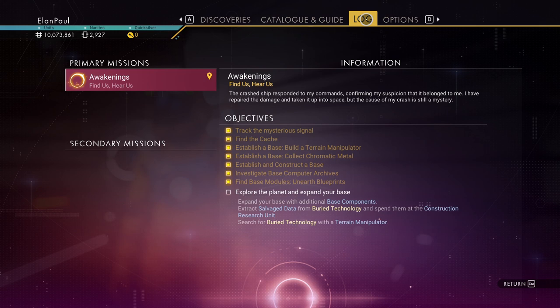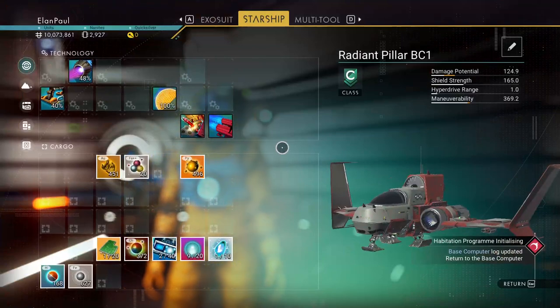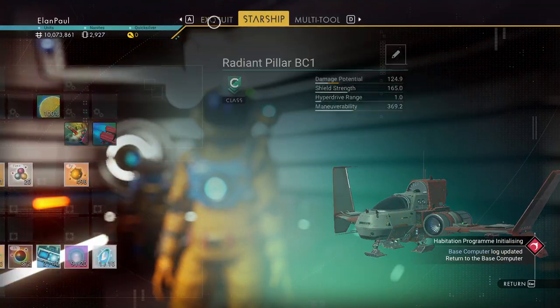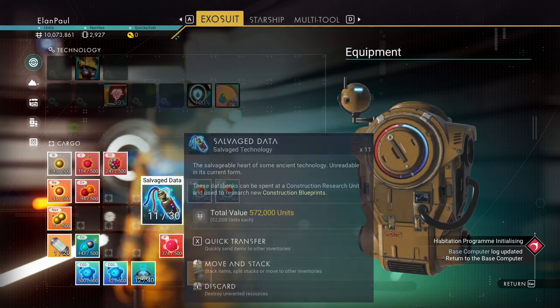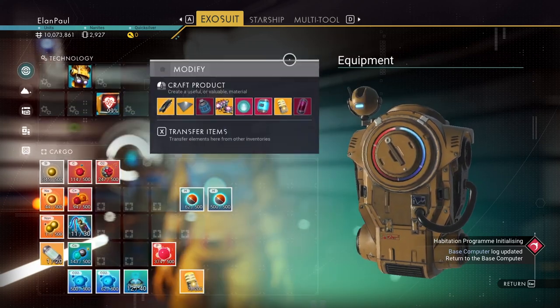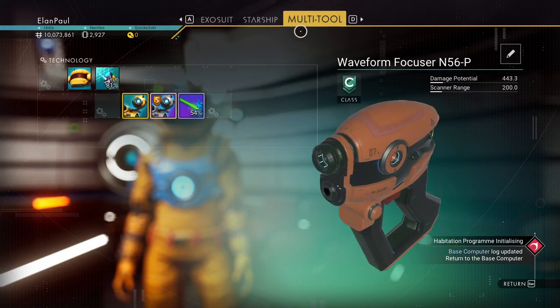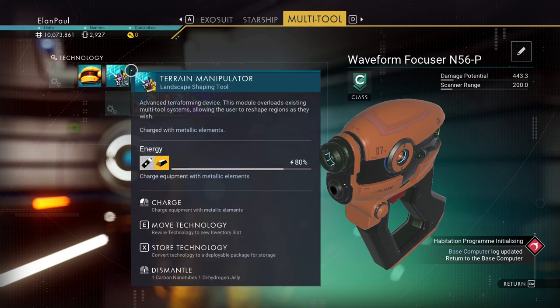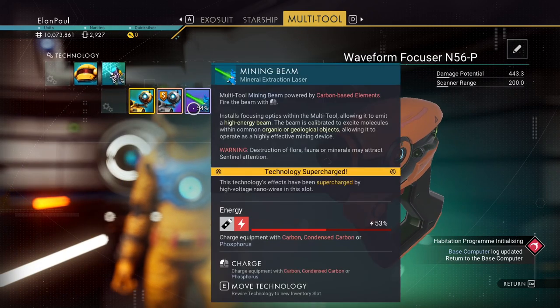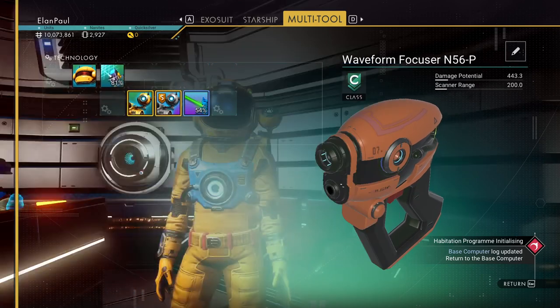We need to expand the base, get some salvage data, and do construction research. So that is what we're needing to do. Let's check our equipment — there's our ship, very nice. Exosuit — we do have some salvage data, and we ended up with some antimatter housing too, that'll come in handy later. The multi-tool: we do have a terrain manipulator, but I don't use it. Mining beam is in the supercharged slot, so that's good.